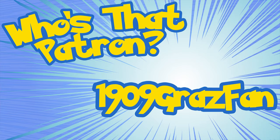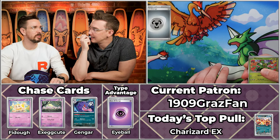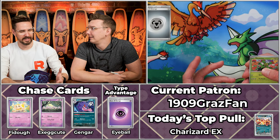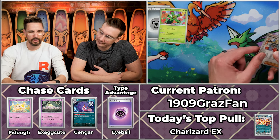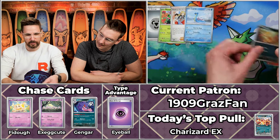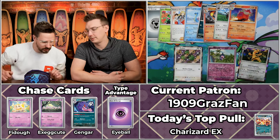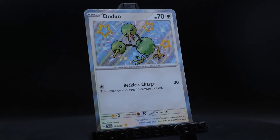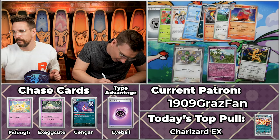Next up we have 1909 Grazfan — first gen is their favorite, as you can see from our play mat, pretty much true of us as well. We got the Maractus, Paldan Student, Lapras, Scraggy, Charmeleon, Oinkalone, Camerop, the Doduo — that'll do something for us — the Mime Jr. will score, and the Goldingo. Checking the Doduo at number 199 — $2.48, rounding up to three. Three, four, five points for 1909 Grazfan. Amazing how the shinies have already trained us — when you see them pop up, it's like 'Let's go!'